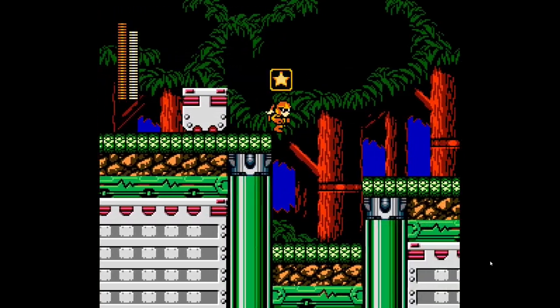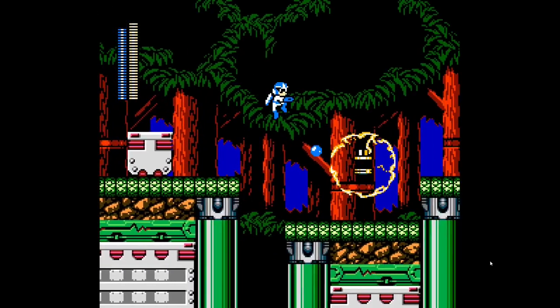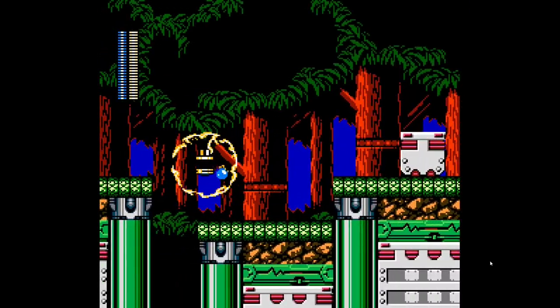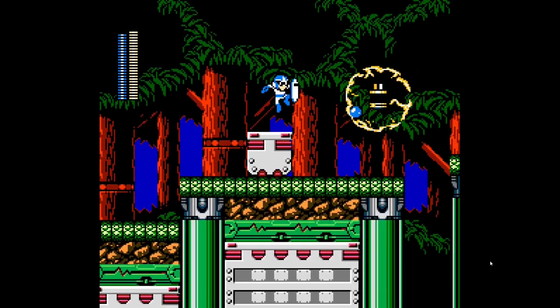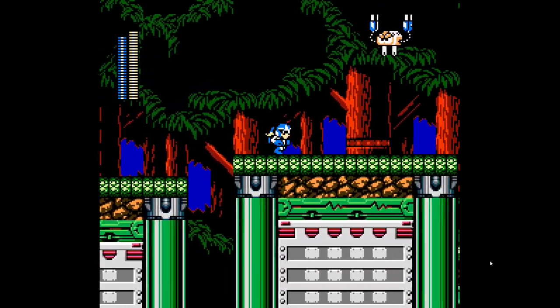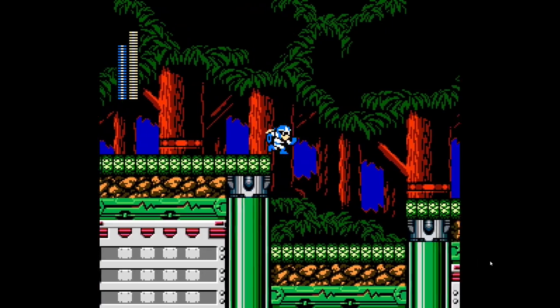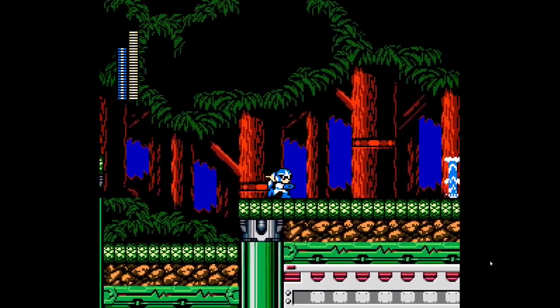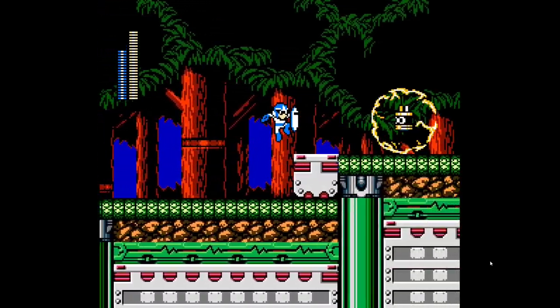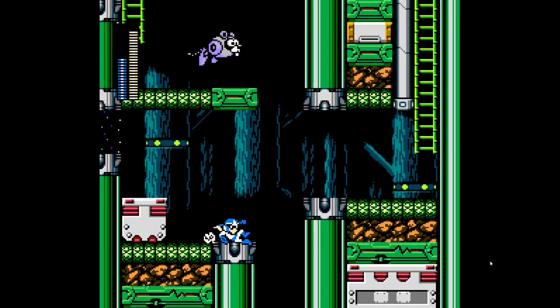Let's chuck some bombs at that dude. The pump shield doesn't work on these guys, but the water wave — the water bullets — goes straight through. The water wave is actually pretty good up in here as well. You can take out those annoying clan dudes.